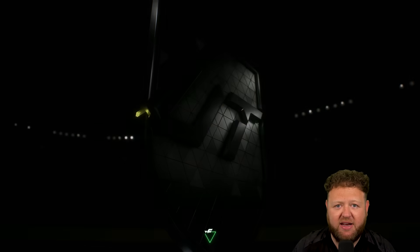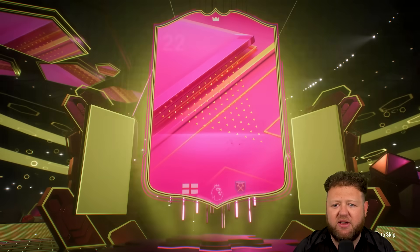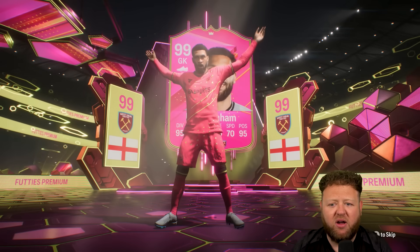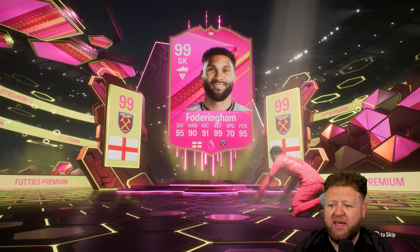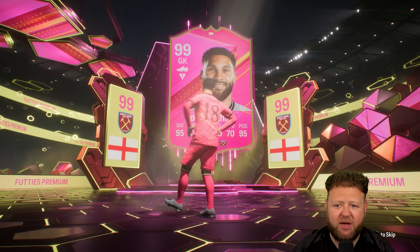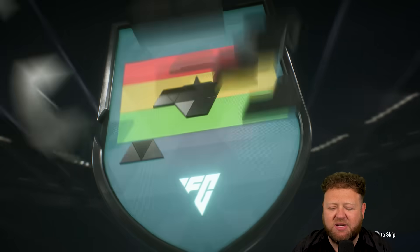We are going to get a 99 rated in this episode though, even if it means I have to do an SBC for one. Wes Fodderingham is for some reason out as a 99 rated card - I don't know if there's a story behind that, but I have unlocked him. 99 rated Fodderingham actually got some insane stats as a goalkeeper right there. I think he's 5 star, 5 star as well. That could potentially go in our end game Premier League side, although I'd probably still use Martinez or Pickford over him.